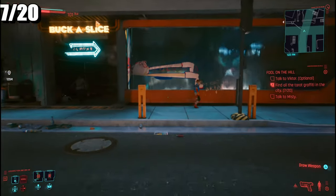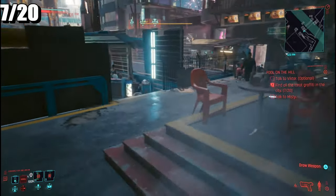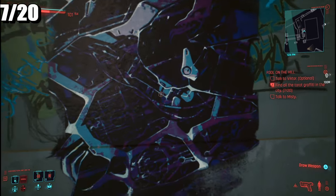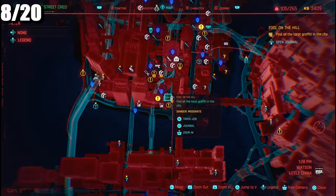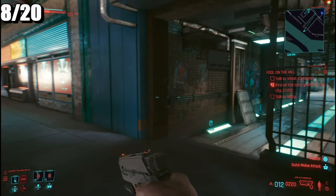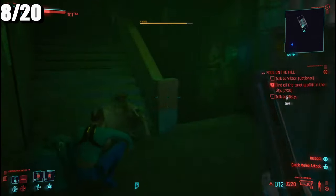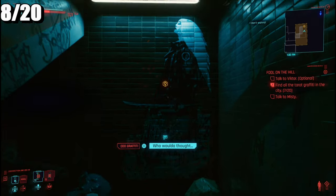Head over to Tom's Diner — the mission you need to do was in there. But when you come out, it's basically just to the left and it's right here. The eighth one: once you've been to Tom's Diner, make your way down south and hit right — it looks like we're going down a set of stairs to the left, and here it is.